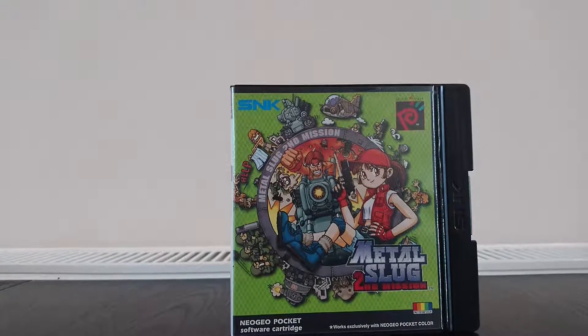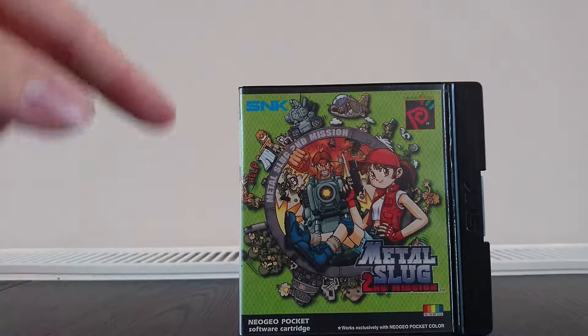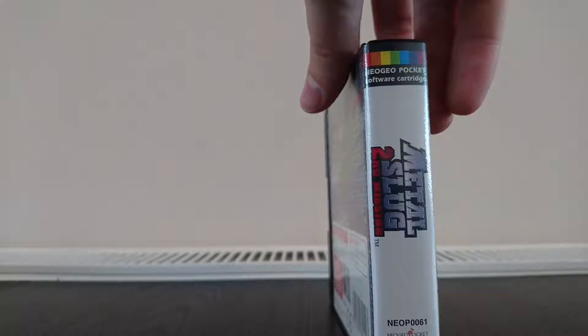You get really nice anime or manga style visuals on the front. There are these two characters — the girl and the bloke in the Metal Slug — and then you've got the assortment of enemies around them. On the side you've got the classic Metal Slug logo and 'Second Mission'.